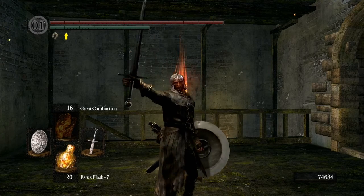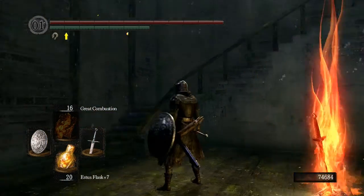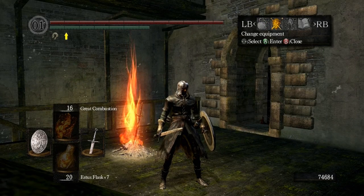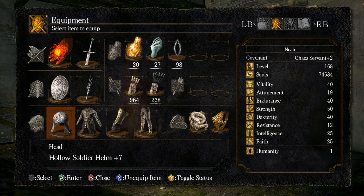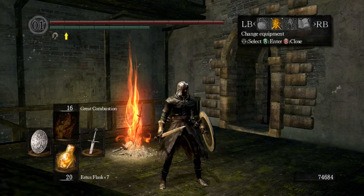Hi guys, Gryphon here, welcome back to Schlub Souls. I've changed my gear a little bit — just mixing it up because I've used the weird mixture of the Black Sorcery set for quite a while. We've got Hollow Soldier Helm, the Wanderer Coat, Brigand Gauntlets and the Hollow Thief Tides.